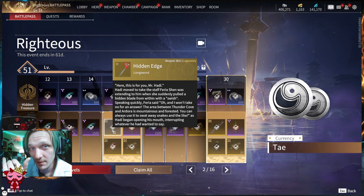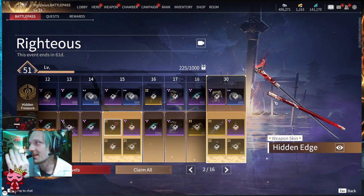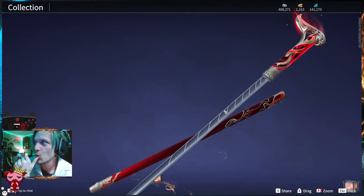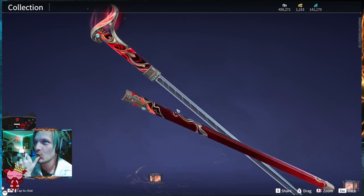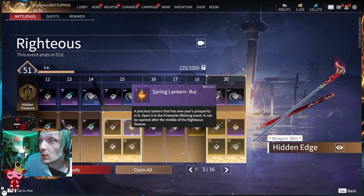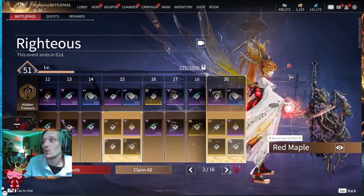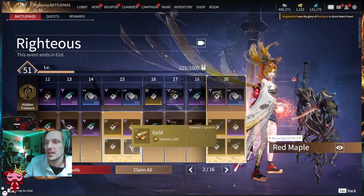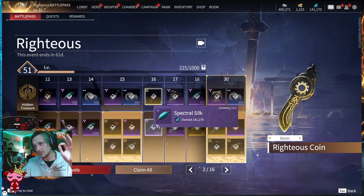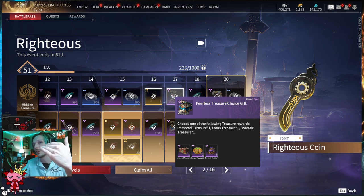The Hidden Edge longsword looks amazing — I love the red, how slender it is. Also at tier fifteen: another Spring Lantern, a Red Maple revive animation for when you revive your team, and 80 gold. Tier sixteen gives you Righteous Coins and Spectral Silk on the Advanced portion. Tier seventeen gives you one Peerless Treasure on the Hidden Treasure and two on the Advanced.